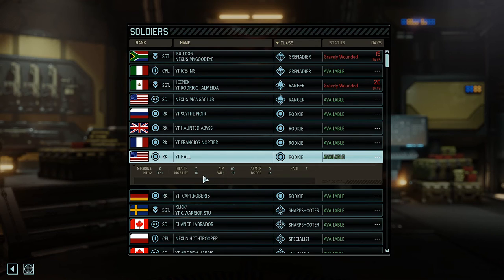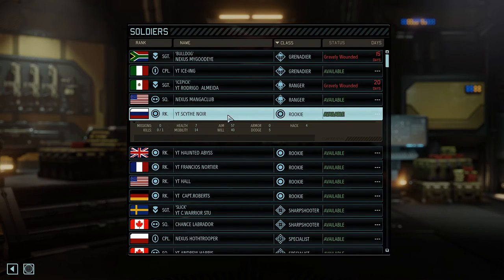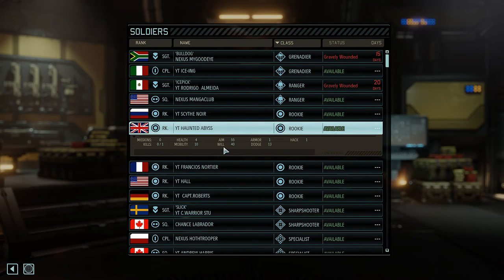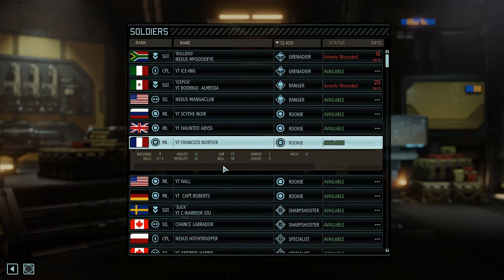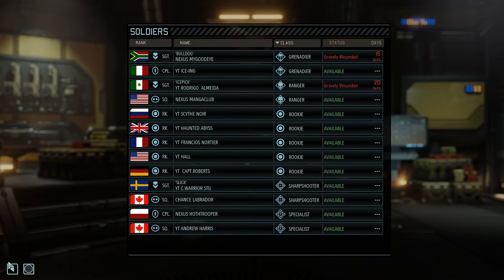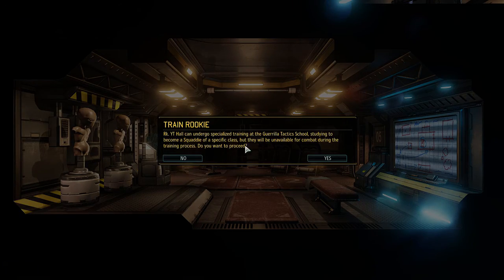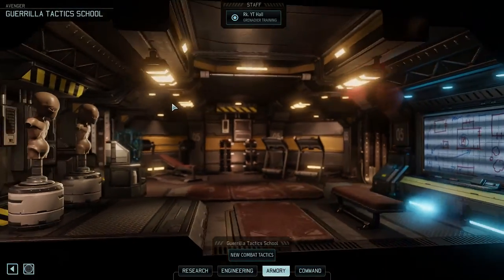YouTuber Hall has aim 65, mobility 10 — he's slow — no armor but lots of health and some hack. Captain Roberts has very good aim, very good health, and decent speed. Sight Noir would be a good fast guy — no armor but very good health. I think YouTuber Hall, you're going to be a grenadier. Let's make you a grenadier. Begin training. That's done — 12 days on that.